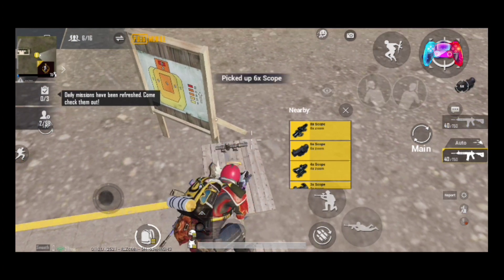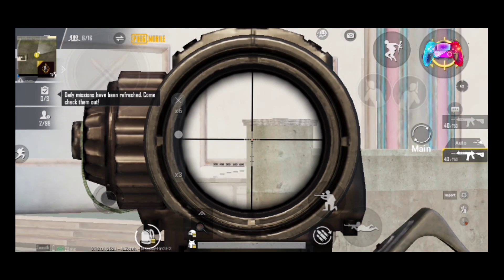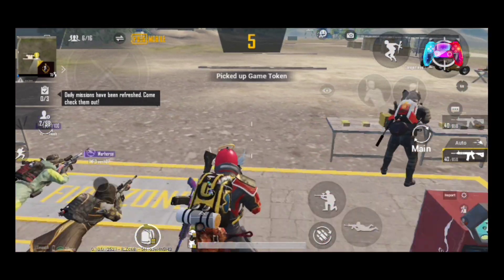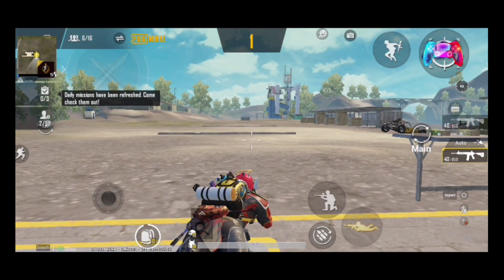At last, you will need at least 300 ammo. Whatever weapon you use, have at least 300 ammo, because you do not want to run out. I am going to tell you how to get 100 score, and after that we will talk about which weapons you can use and which you should not.